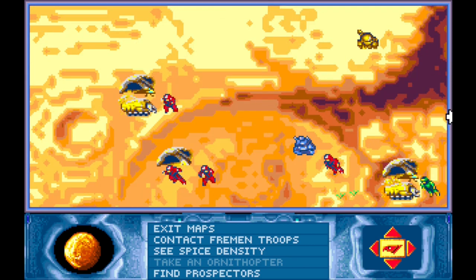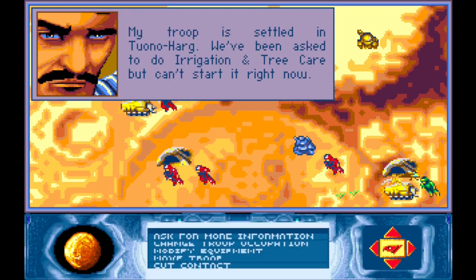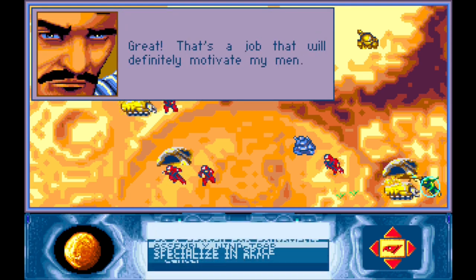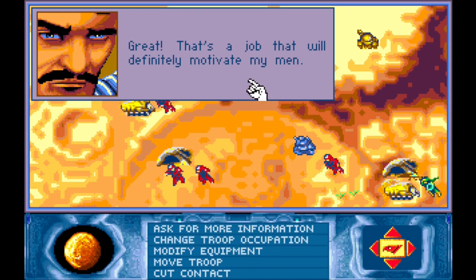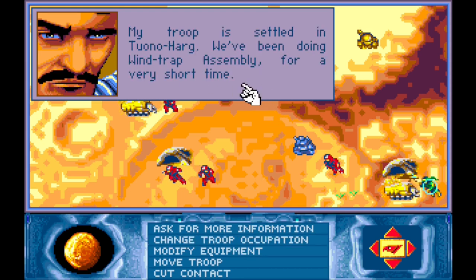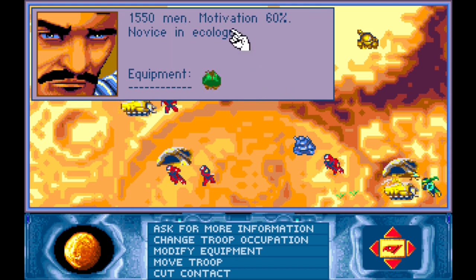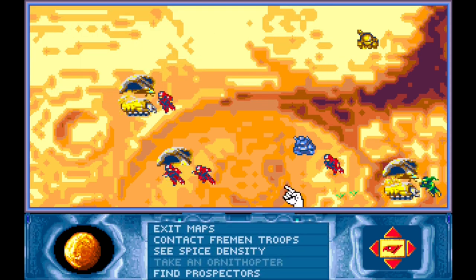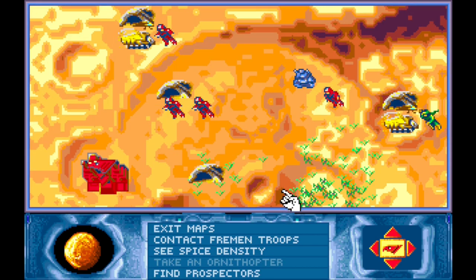So my overall strategy: let's get these guys here to build a wind trap. Another aspect indicating this is the best option is that this is the role you can give the Fremen that they're most motivated to do - they'll perform better at it than anything else you can try to do.